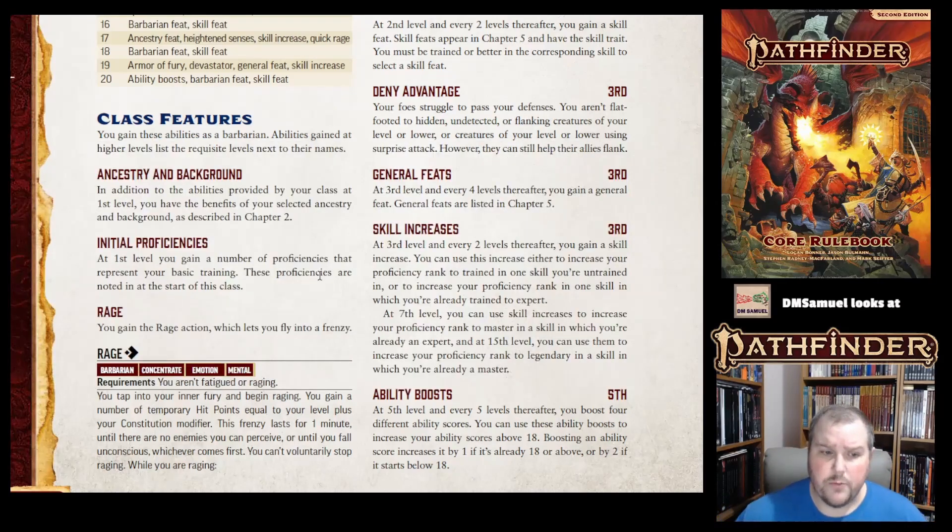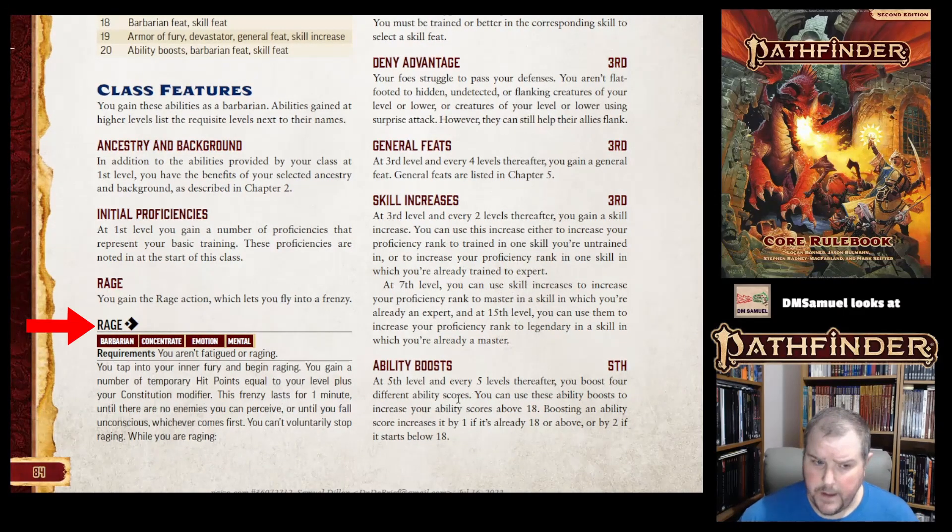Then you also get Rage — you gain the Rage action. This is a one-action activity with the traits Barbarian, Concentrate, Emotion, and Mental. Concentrate means you're doing it and can't really refocus on anything else during that time. Emotion means it affects your emotional state, and Mental means it affects your mental state — a brain-behavior combination.